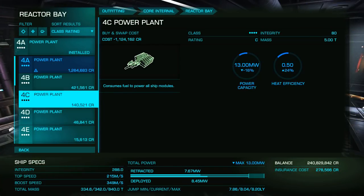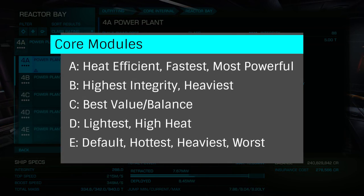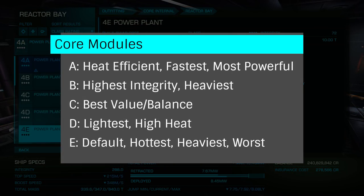Let's start by discussing some general information about modules. There are five classes of core modules, A through E. Starting with E, which is what comes with a ship when you purchase it — they are the least efficient, slowest, and weakest. In short, they are the worst and we don't ever want to fly E-rated modules.